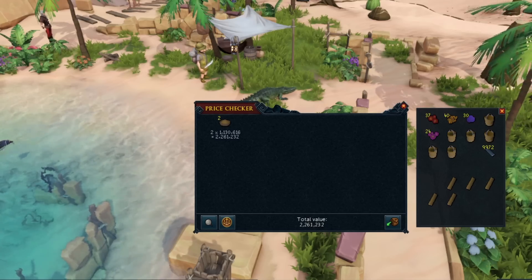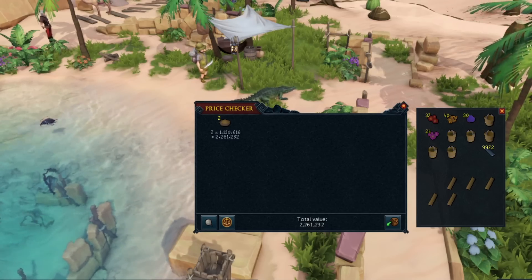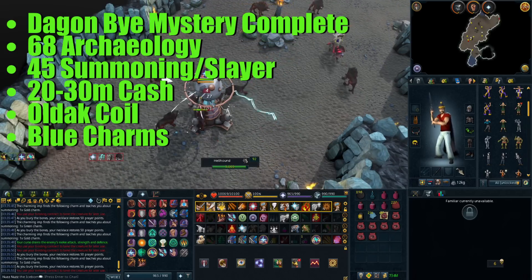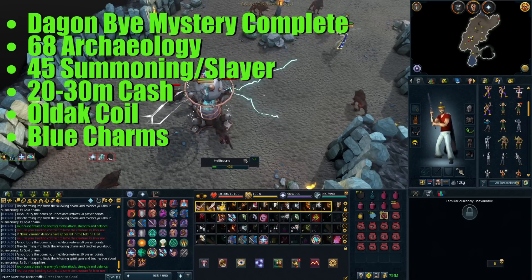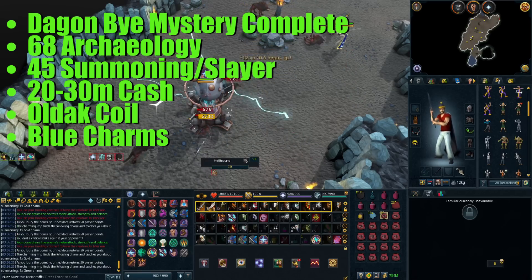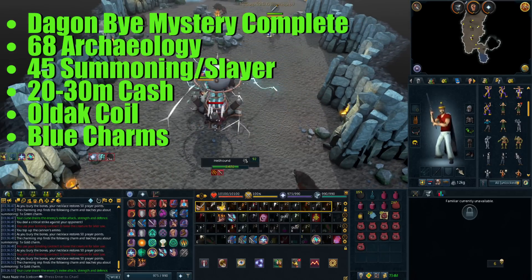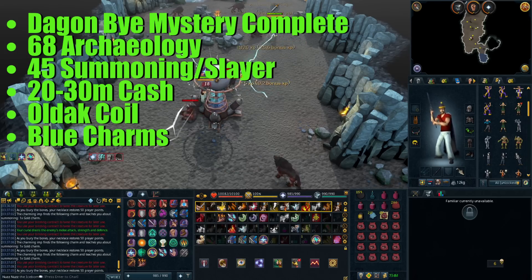Next is an item that has increased a ton over the last week or two because of Zamorak, and that is making Hellhound Pouches with Ancient Summoning. To do this, you need to first have the Dagon Bai Mystery completed from Archaeology — I'll link that in the description. You also need level 45 Summoning and Slayer, a good amount of starting cash maybe like 20-30 mil, and an Oldak Coil will also speed this up. You will need to be using Blue Charms for this, so if you really value your Blue Charms you might not want to do this, but if you have a lot of extra ones then just use those.